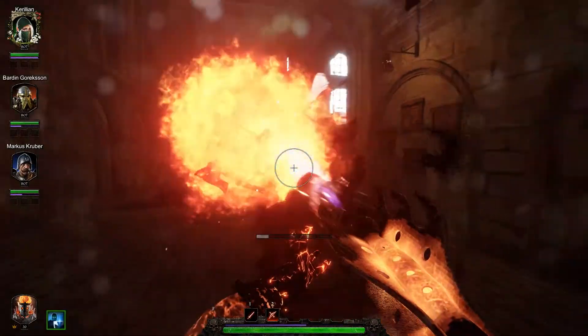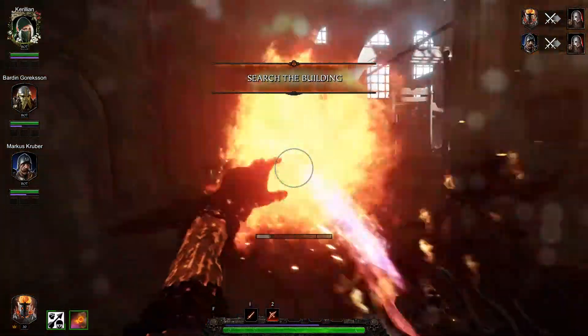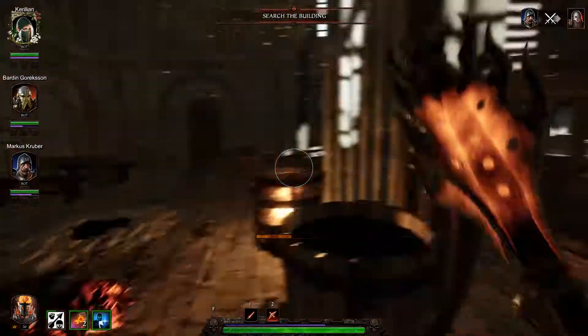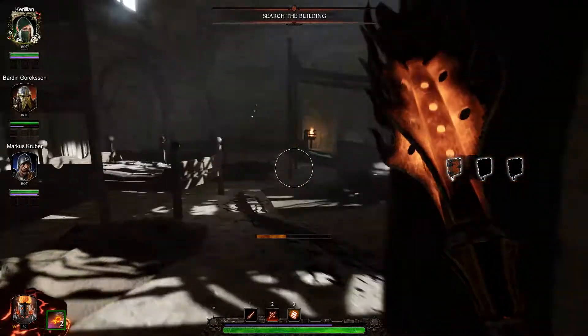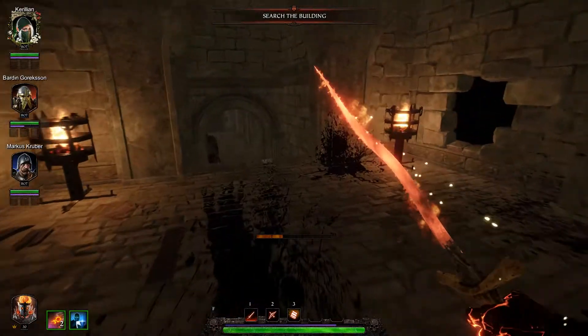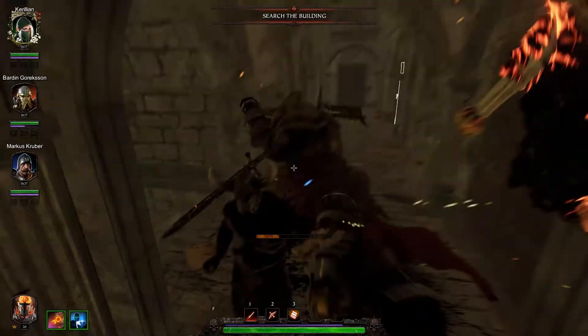We'll start by burning some Northlanders. The basic attack is also a flamethrower — it's not that bolt of flame that a fair few of Sienna's weapons use. I tested it against the dummies. The basic attack does more damage per hit, but the charge attack hits much, much more quickly, so overall it will do higher damage per second.